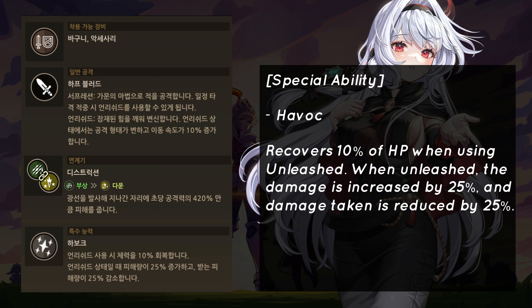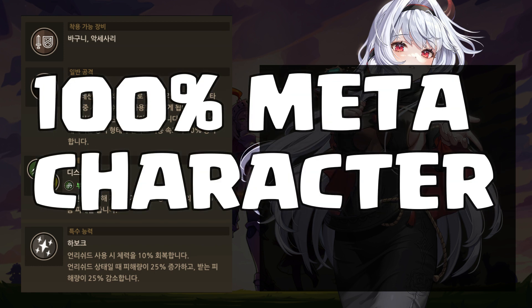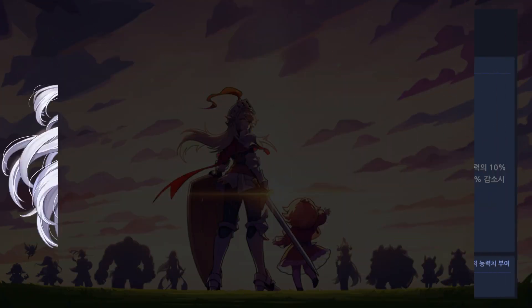Her special ability is called Havoc. It recovers 10% of HP when using Unleashed. When Unleashed, damage is increased by 25% and damage taken is reduced by 25%. Based on her abilities, she will absolutely be a meta for arena and colosseum in the next patch.